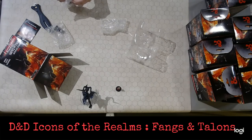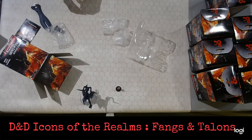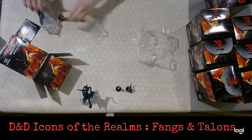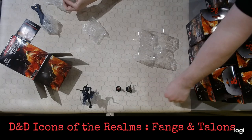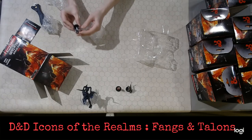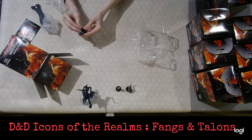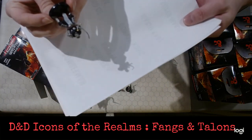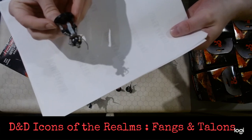I've got a Lizard Folk, number 9 of 45. I'm just going to go ahead and set him down on the table for now and do a close-up shot of everybody at the end, just to make it a little easier for everyone to see. We've got a Goliath Fighter, which is number 1 of 45. Unfortunately, just like happens a lot with these guys, the sword is bent. You can kind of see how the sword is bent on that.